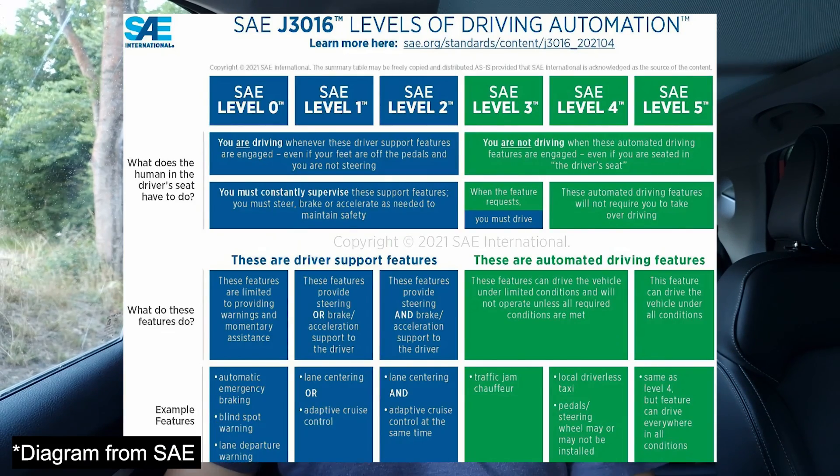Beyond level two, levels three, four, and five are levels at which the driver does not require any input into the controls in certain situations, with every increase in level removing more control from the driver. Level five is essentially fully autonomous — the only driver input required is to put in your destination and the car drives itself. The biggest car to feature this recently is the Mercedes S-Class, which has level three autonomous driving, although in most countries this is not yet legal.